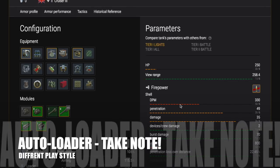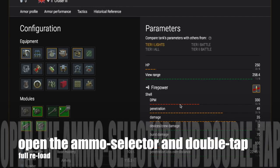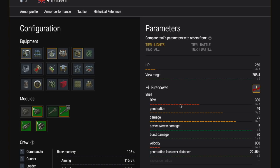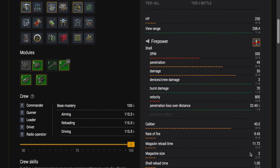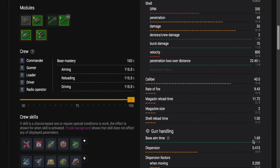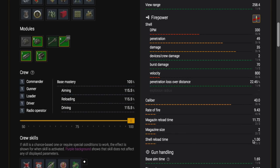The autoloader is a kind of different play style as I just said. One tip I'm going to give you — which many players, even experienced players in Blitz, don't know — is that when the ammo selector is open, if you double tap it you get a full reload. So if you fired one shell and want to fully reload, open your ammo selector and double tap on the shell. It will automatically reload, saving ammunition and time.